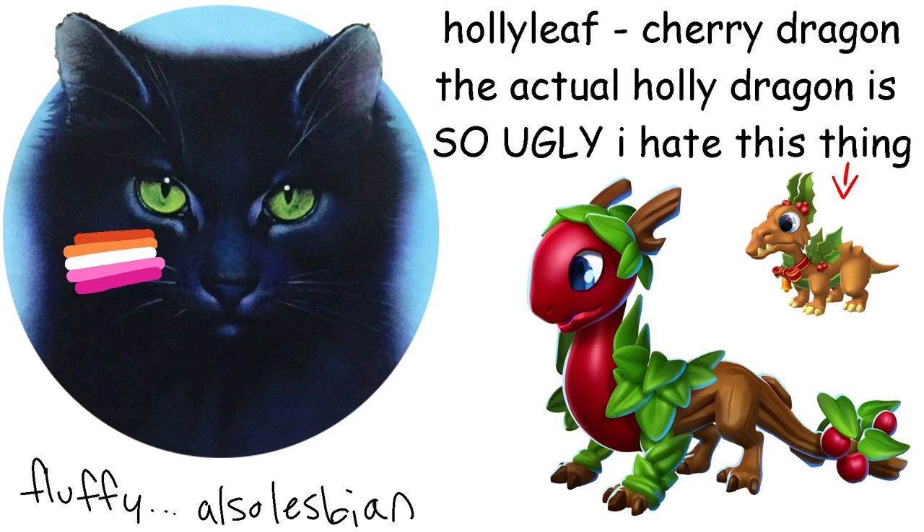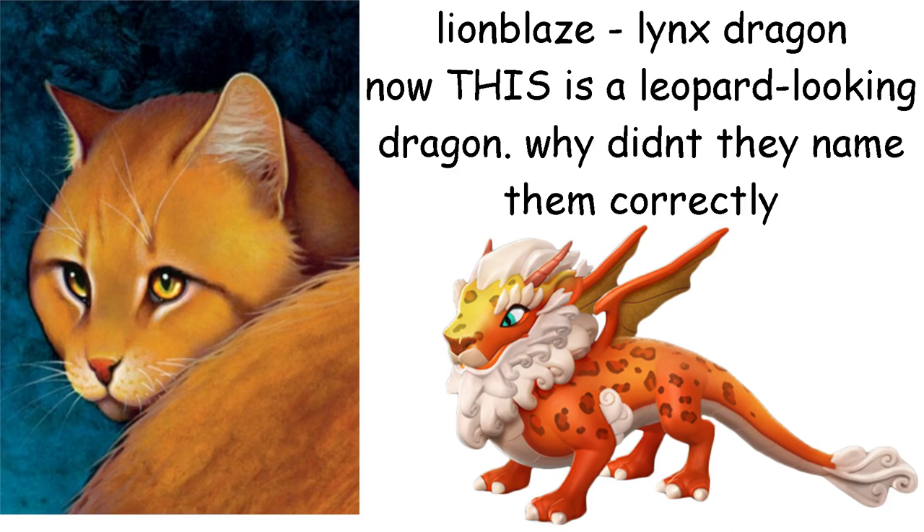Hollyleaf is a Cherry Dragon. This one breaks the no-searching rule but only because I literally could not find it — I thought it was a holly dragon but I was wrong and I spent like 20 minutes looking for this dragon. I think the colors fit her well, and the little horns remind me of the holly fawn MAP that's coming soon. Side note: the actual holly dragon is kind of ugly. Lionblaze is a Lynx Dragon. It's spotted and not striped, but come on — the mane, and it looks like a cat, and even the colors are sorta accurate. I think it looks cute and matches him very well.